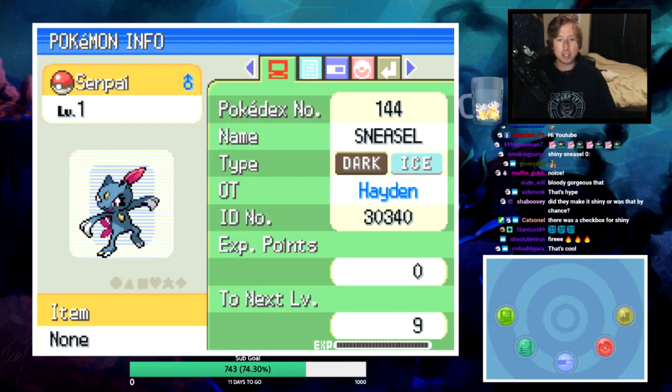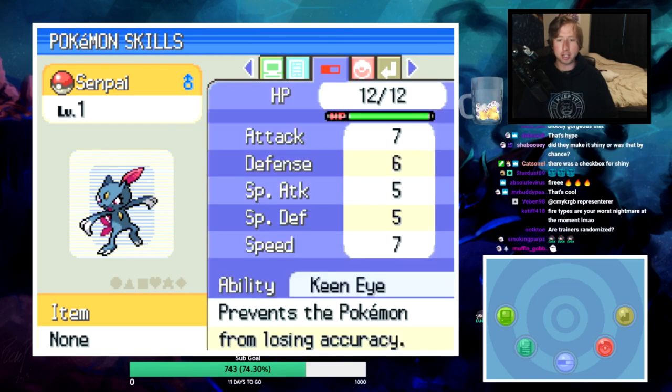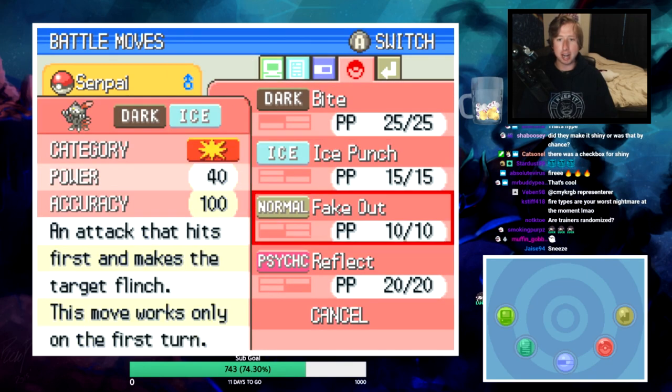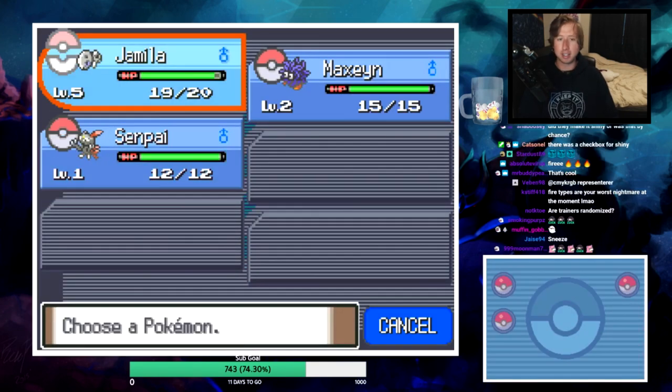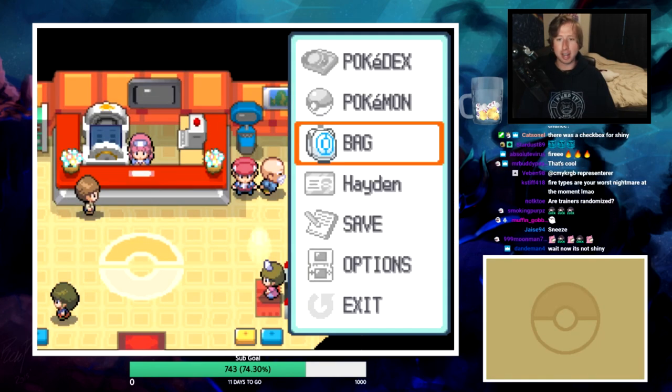Third hatch - it's a shiny Sneasel! Naughty nature, Keen Eye ability, with Bite, Ice Punch, Fake Out, and Reflect. That thing can have some wild egg moves, my god.